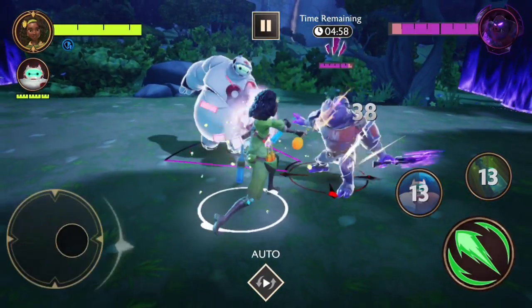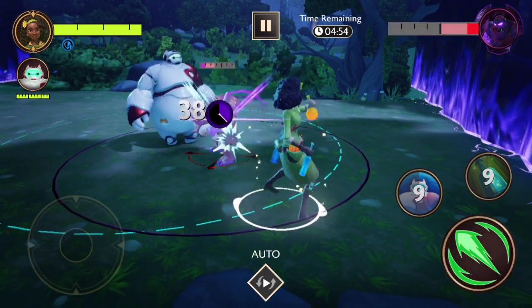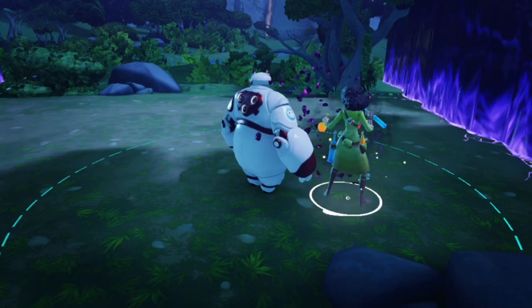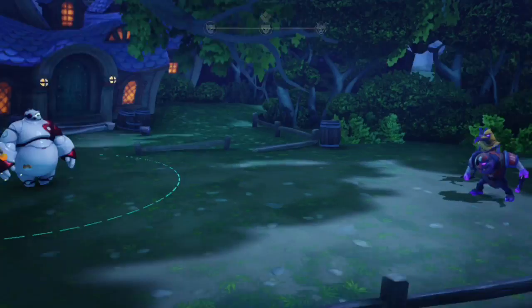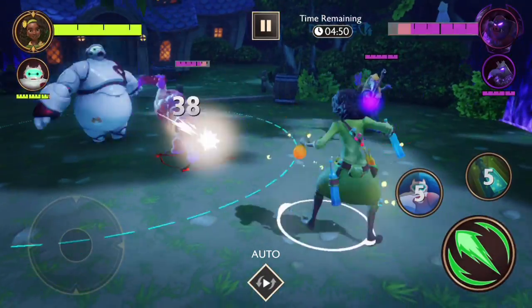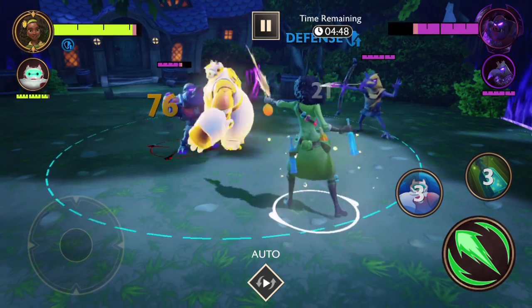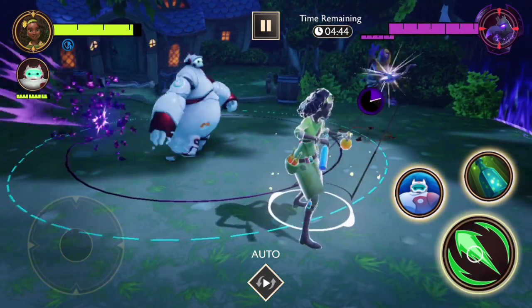She's got, like, potions as part of her thing. I don't know exactly where they came up with that, but it is an interesting angle for sure. She's got these fireflies around her — I wonder if that's supposed to be Ray. She's ranged, so she can attack from far away.